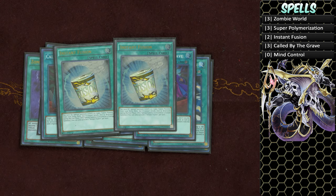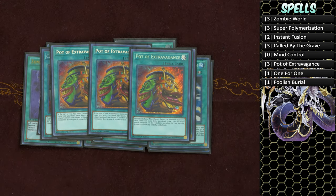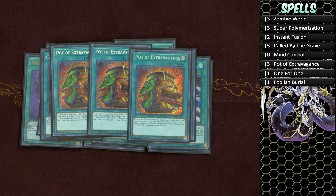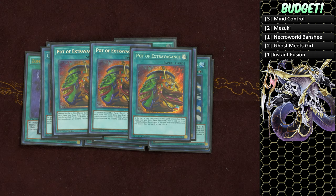Mind Control is a card I wanted to include, mainly because it helps in going-second matchups — taking your opponent's monster and linking it off with Zombie World into Vampire Sucker or Avenging Knight Parshath is just too strong. I play three copies of Pot of Extravagance. This deck doesn't really need the extra deck — it's nice to have — but Pot of Extravagance lets you dig deeper into your combo pieces. For those who can't afford it, Mind Control is a strong substitute.